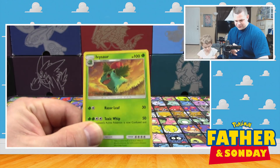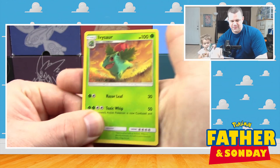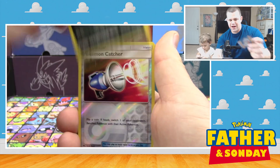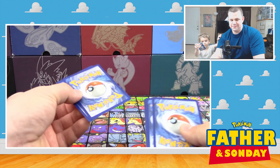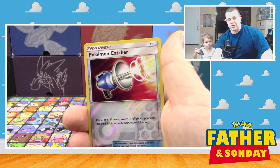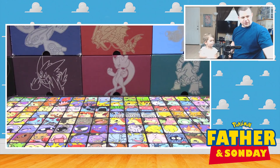I just realized I didn't adjust my exposure for this, so we're gonna have to do that a little bit here. Let's see what we get. Our first card here is an Ivysaur. You got a Torkoal, Minun, Jynx, Scraggy. I didn't do the pack trick. Energy, Spiritomb, Golurk, Energy Retrieval, Reverse Holo, Pokemon Catcher, and a Virizion. Non-Holo Rare.